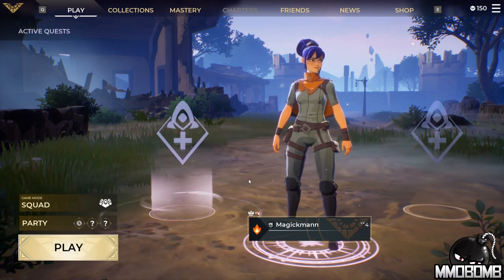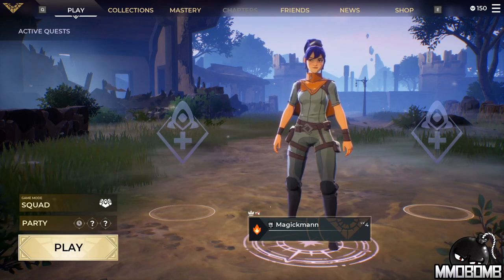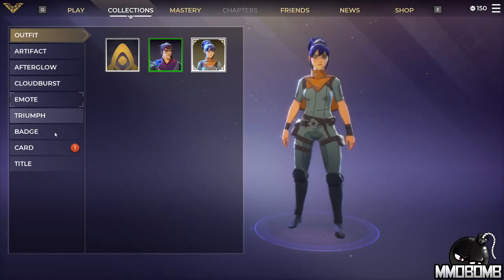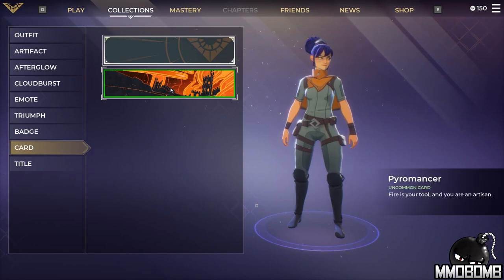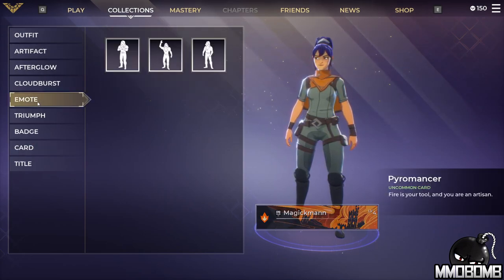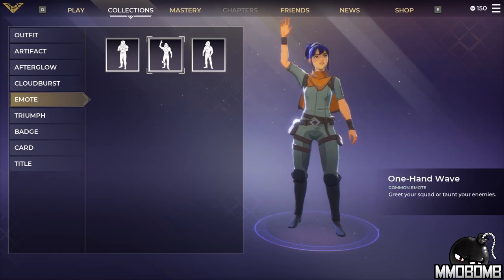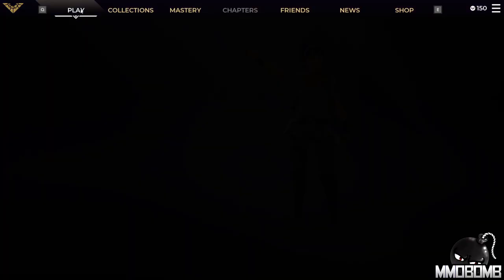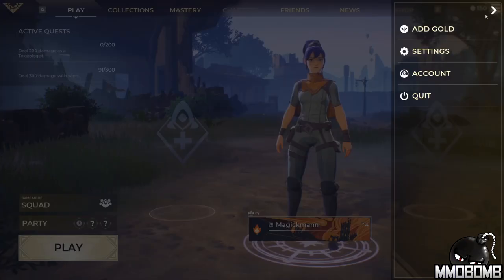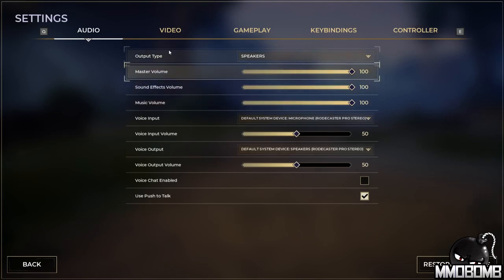Spellbreak has full cross-play and full cross-progression already in the game. We're going to spend about 15 to 20 minutes checking the game out and giving you our first impressions. A lot of this will be very familiar for those of you who have played battle royales — emotes, customization, skins and things like that — but we're going to jump right into gameplay.